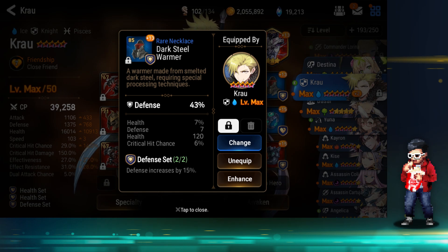This necklace is not max level yet — still in the process of maxing it. I think it's a 55% defense — it's a T6 equivalent, so 85 there on top. With a rare I think it ends up being 55% defense, 7% health. Hopefully I roll another health substat on the last roll. Critical hit chance is not that needed, but not great substats. I bought both the ring and the necklace from the secret shop and they've been doing well.